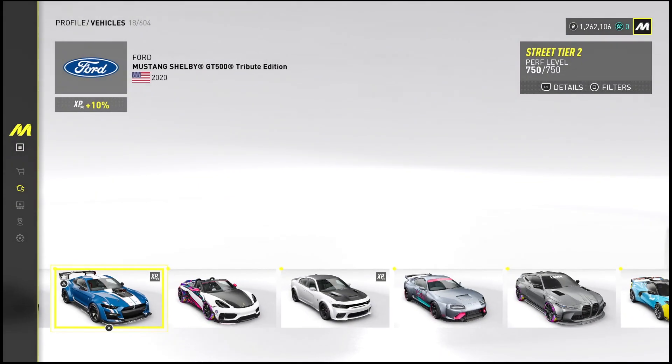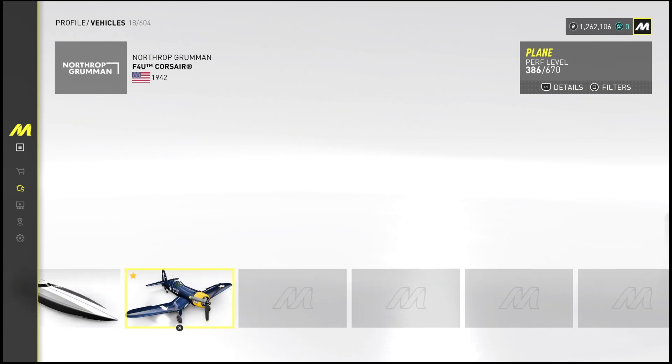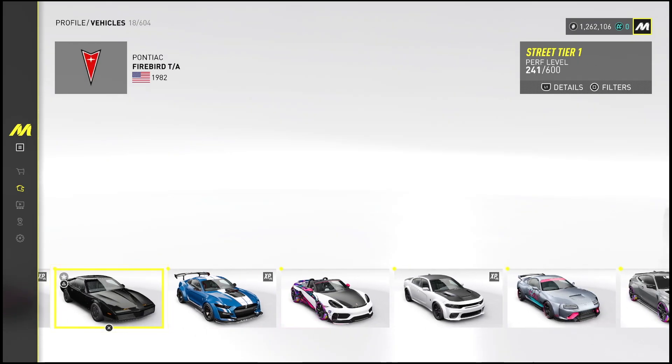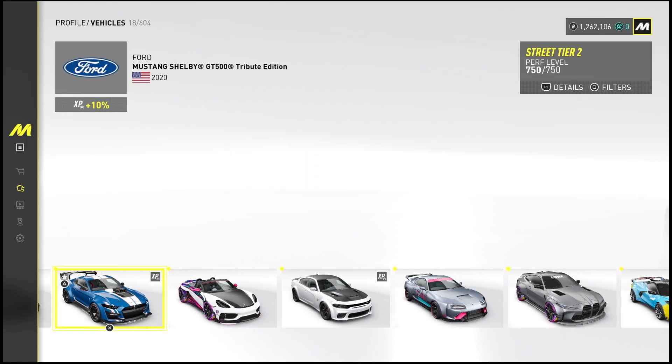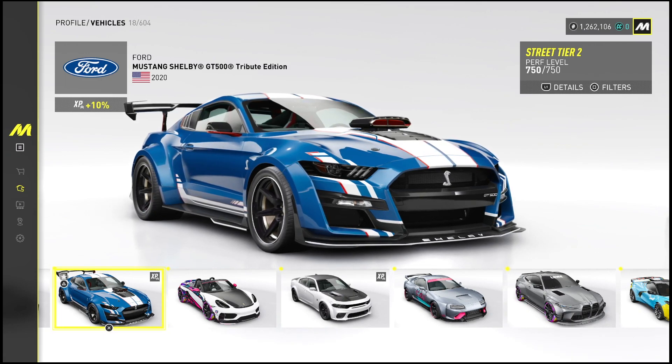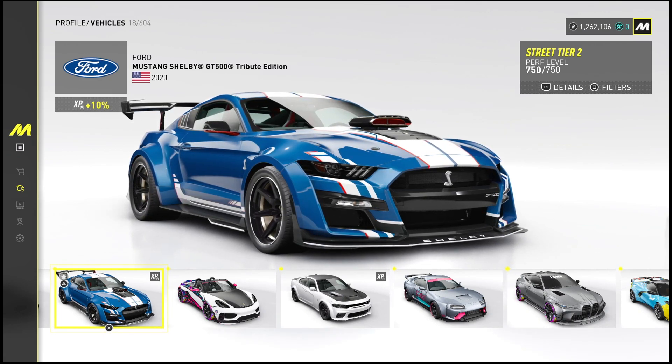Along with the XP you get for completing the missions, you can actually get bonus XP for doing certain things. If you take a look in your garage, you'll notice that certain vehicles will actually give you a small XP boost — up to 10% — for every single event or anything that you do in that vehicle. You're going to boost your XP just for simply driving it.